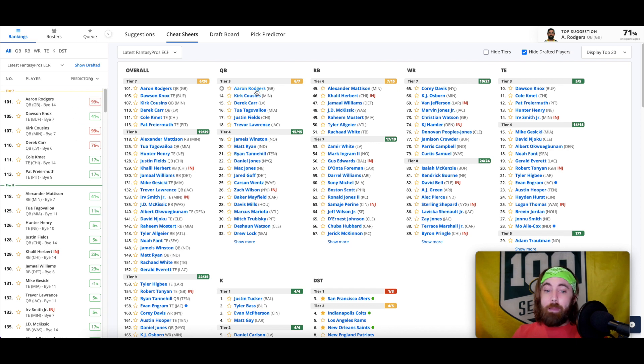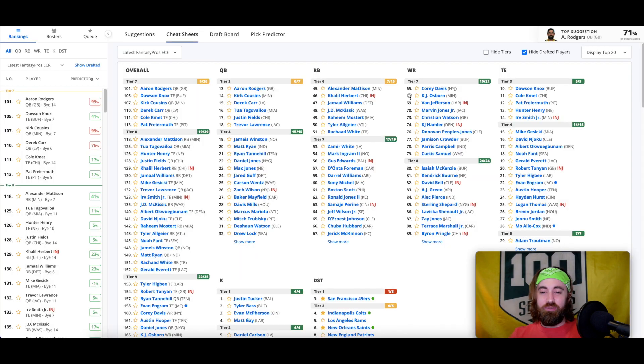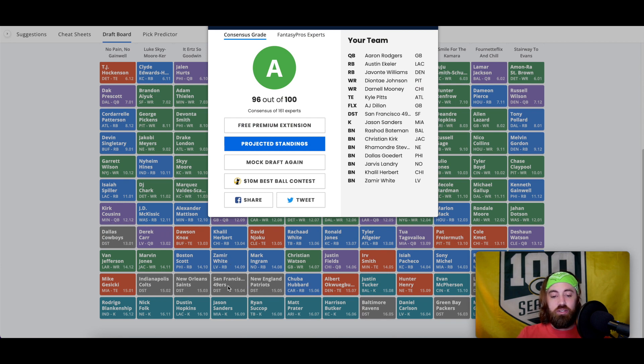Now we're thinking about running back and a quarterback about to be taken. We'll take one of the best premier backup running backs available. Finished it up with Zamir White, San Francisco 49ers, and a kicker. Totally forgot I had taken Kyle Pitts — great backup tight end. I don't like taking two tight ends and don't recommend it, but you can still build around it. We got Aaron Rodgers, Austin Ekeler, Javonte Williams, plus AJ Dillon, Rhamondre Stevenson, Khalil Herbert, and Zamir White backing up.